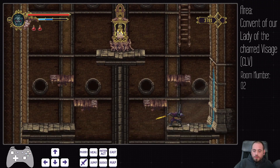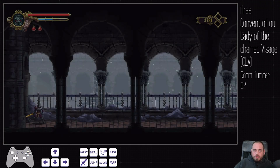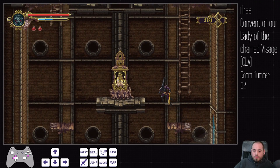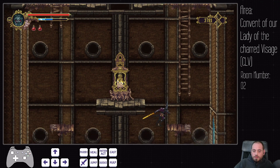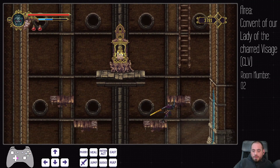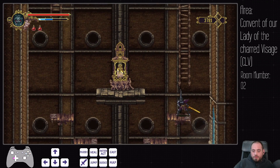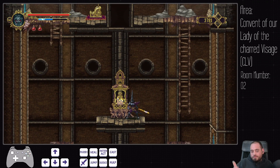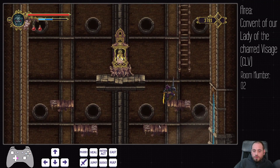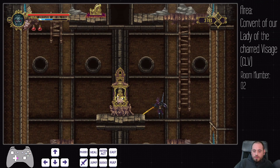I don't know if there could be a different way to do this entry — you could get up here like this instead of jumping up this platform. It's basically the same: you have a ledge grab and a jump. You can also do this, which I think is just a little bit slower.